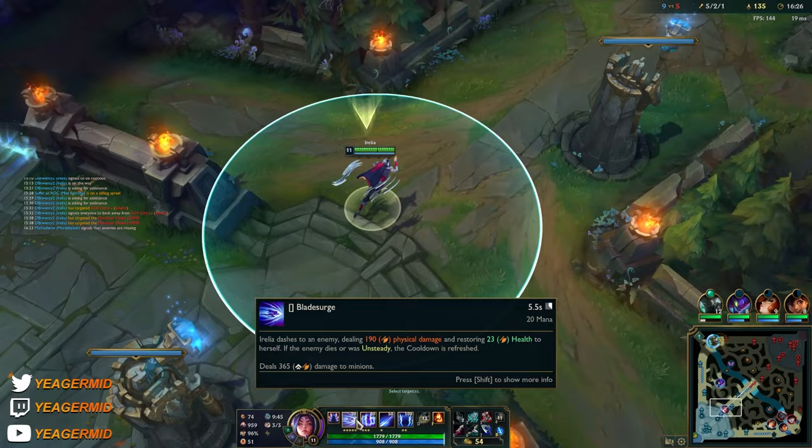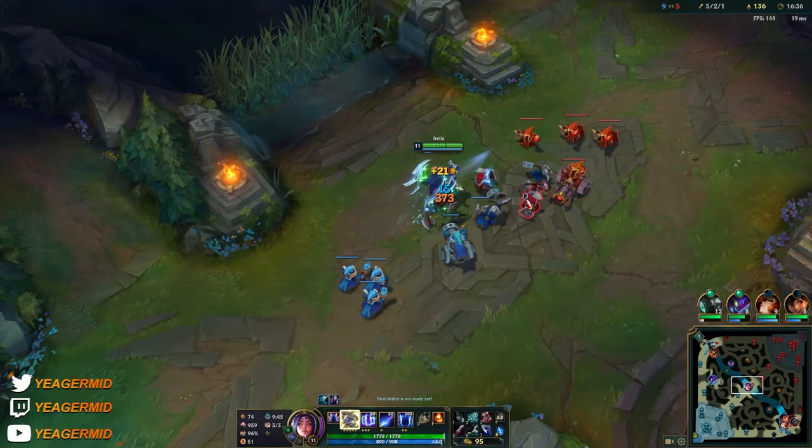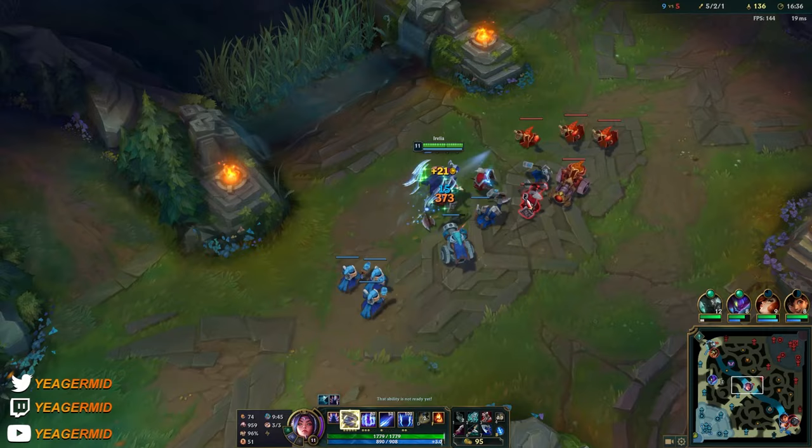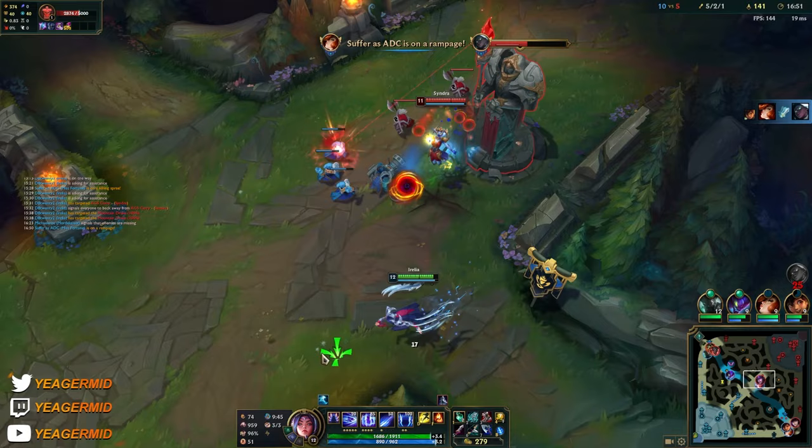She has on-hit, you know, with the Q proccing the on-hit. It only shows when you press Shift — then you can see it says 'this ability applies on-hit.' But it's actually really important so it should show immediately. With the on-hit proccing on the Q, and also her being auto-attack reliant, you really benefit a lot from items like Blade of the Ruined King and Wit's End.